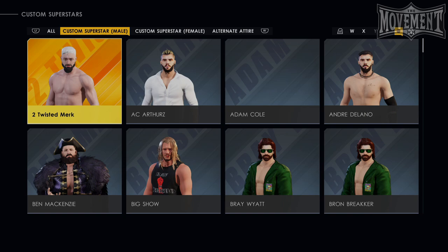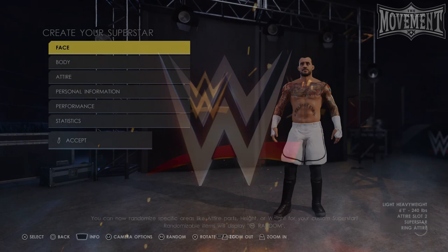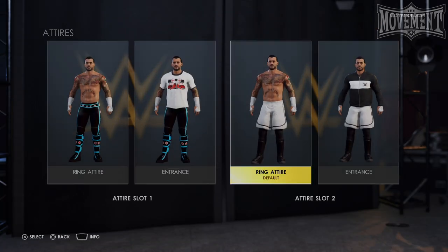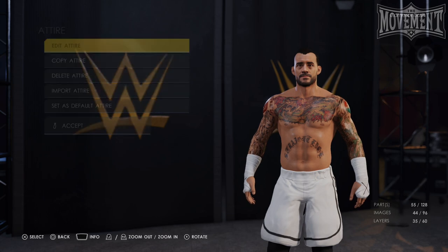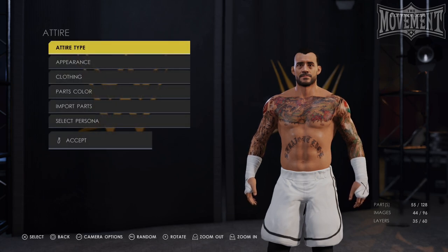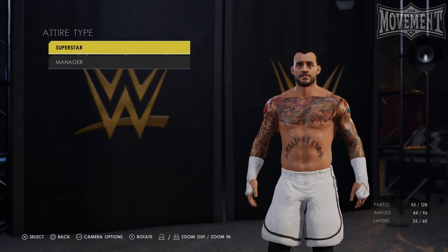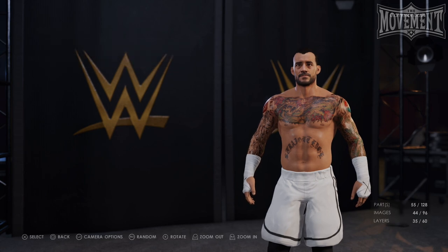First thing you're going to need is an already created superstar. The reason you'll want to use an already made superstar is because this can only be done on the second attire or alternate attire for in-game superstars, and cannot be done for the first attire that you make. Select the custom superstar you would like to do this to and select Edit. Once here, come over to the second attire slot and select the ring attire. When you enter the screen to edit this attire, the very first thing you're going to want to do is change the attire type, which is located at the top of the screen. This is the option that won't appear on Attire 1, and the reason why you can't do this glitch there.